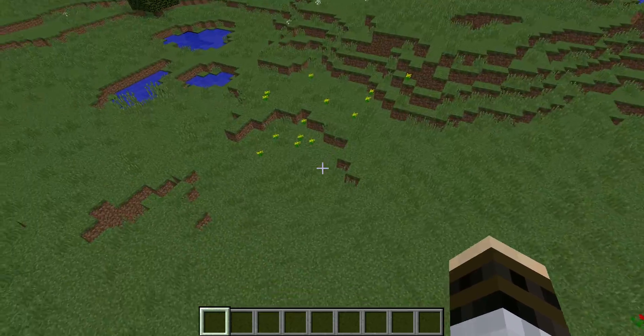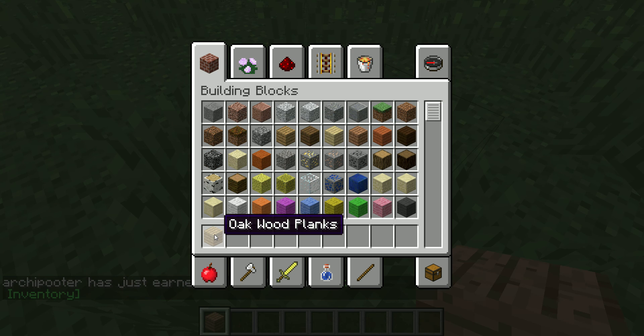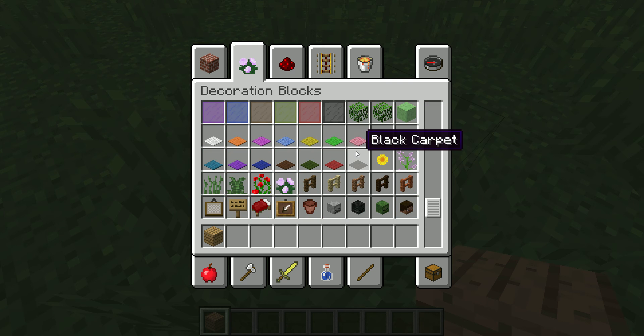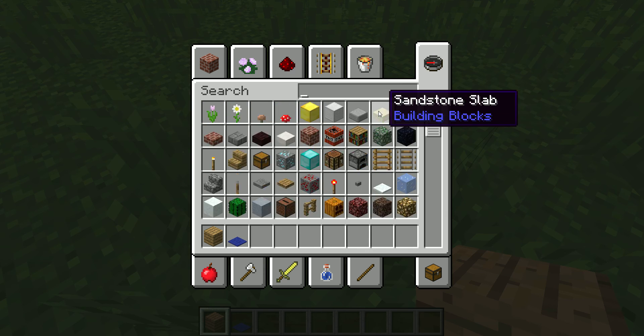And this looks like a good place to build a house. You need some oak wood, of course. And two carpets — it can be a combination of any you want, but I think a blue carpet would be good.